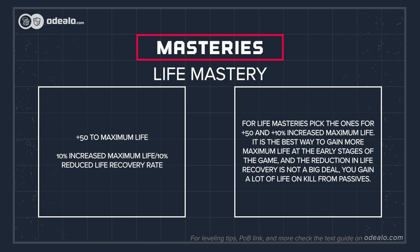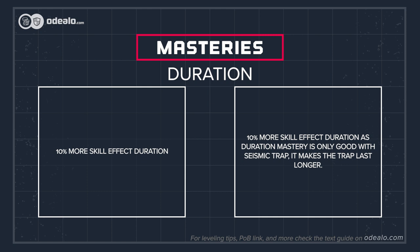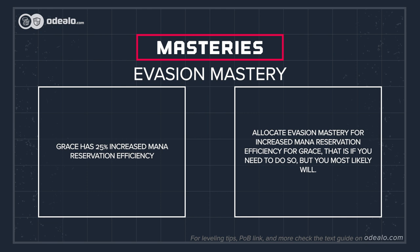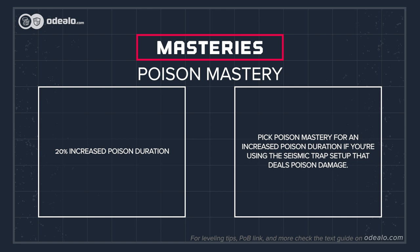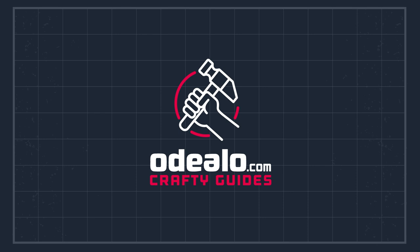For life masteries, pick the ones for +50 and +10 percent increased maximum life — it's the best way to gain more maximum life at the early stages, and the reduction in life recovery is not a big deal since you gain a lot of life on kill from passives. Having increased trap trigger AoE makes you much safer and increases your leveling pace — it's one of the trap masteries. The 10 percent more skill effect duration mastery is only good with seismic trap, as it makes the trap last longer. Allocate evasion mastery for increased mana reservation efficiency for Grace, if needed. Pick poison mastery for an increased poison duration if you're using the seismic trap setup that deals poison damage. For spell suppression mastery, go for critical strike chance increased by chance to suppress spell damage — it can potentially grant up to 100 percent increased critical strike chance, making it good with elemental damage traps.